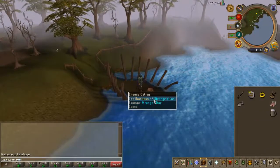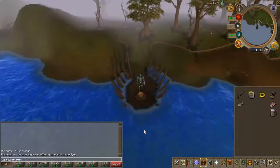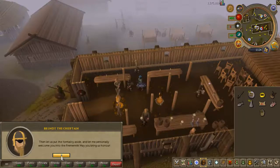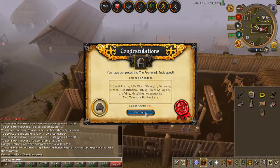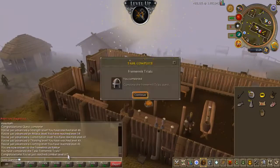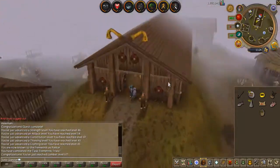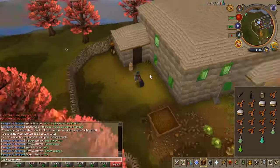Next up, I did the Fremennik Trials. It requires you to give a shark to recharge your lyre. I thought that with a Bass and a Chaos Ring you could do it because I was used to that, but apparently the first time that you recharge it, you cannot use the Chaos Ring. I went to kill some Mogres and they dropped me a shark pretty fast, so it was not so much of a drama. Fremennik Trials done — it's really good XP, really recommended.